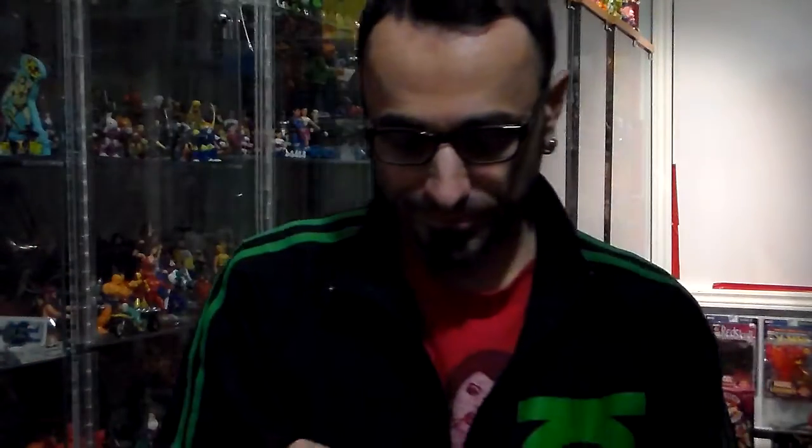Now, inside — this is the front view. You can see He-Man in the front, and all the way in the back you have a Castle Grayskull card looking really, really small. The cards inside are beautiful.